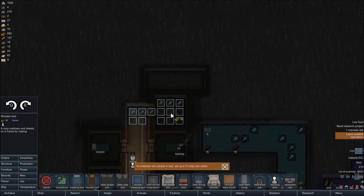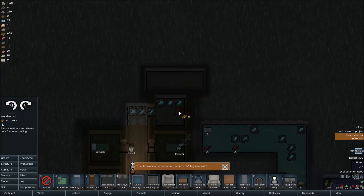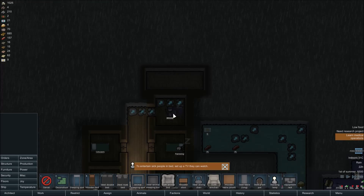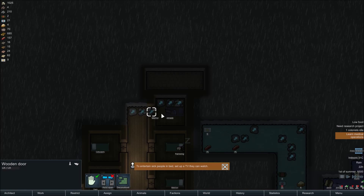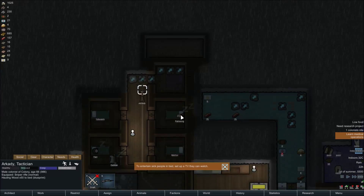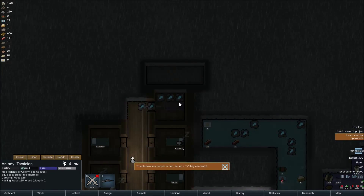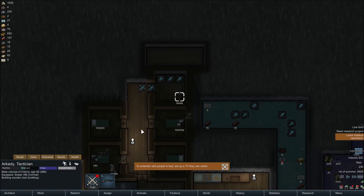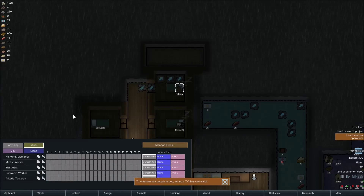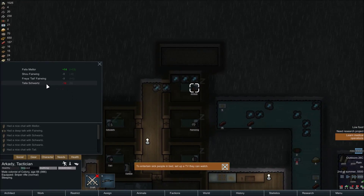Wouldn't bed. Build the wooden bed. He already knows where his bed is going. Work on your bed. And now restrictions — if you don't need to sleep you don't sleep. Wait, why doesn't he like Talia?